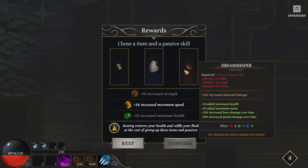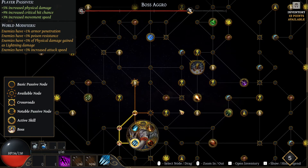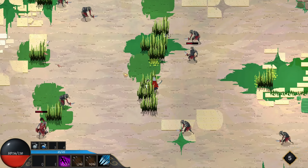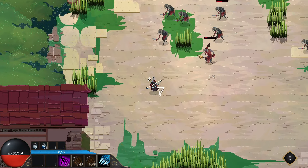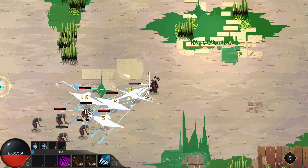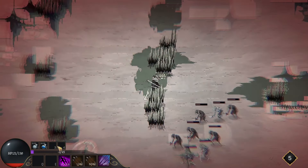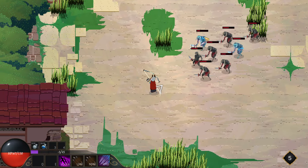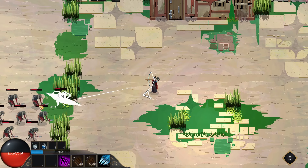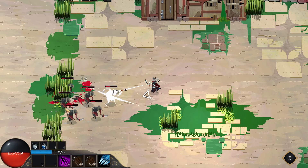Ooh, we have an exotic belt. Increase elemental damage. I'll take the legendary — Dream Shaper — and some movement speed, why not? I probably should have... oh my fucking god, that guy. I am so fast. I literally have no excuse to get hit by these guys.